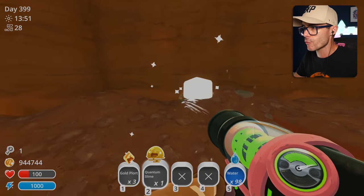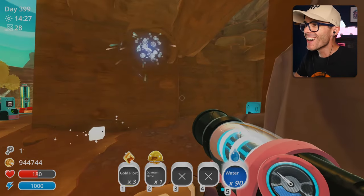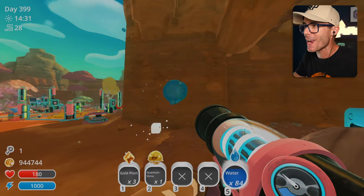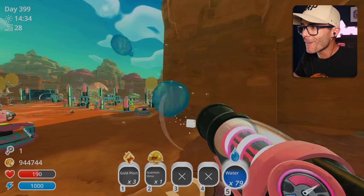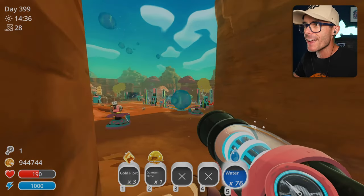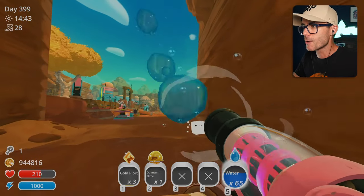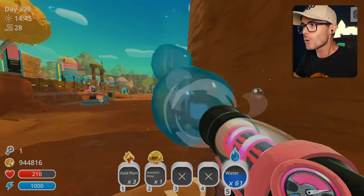I keep teleporting through the white slime. I just realized he's bending the water away from him — wow. I didn't even know I could do that. That is so amazing — how cool is that?